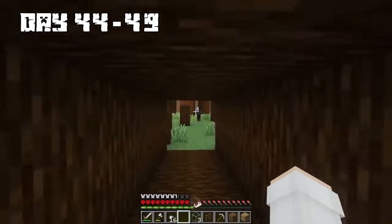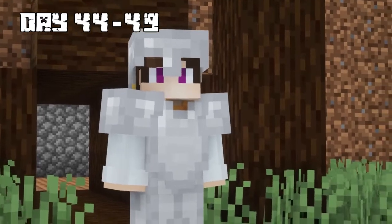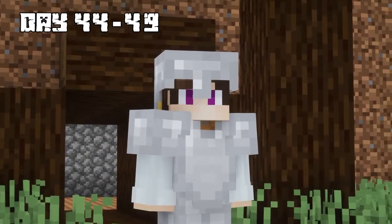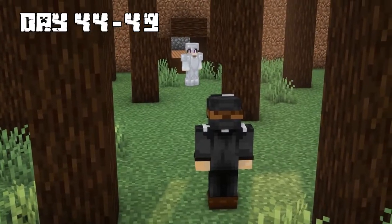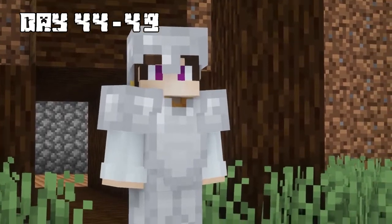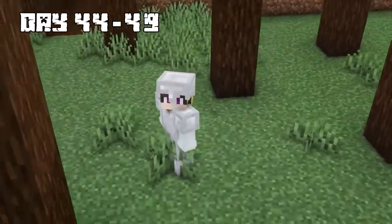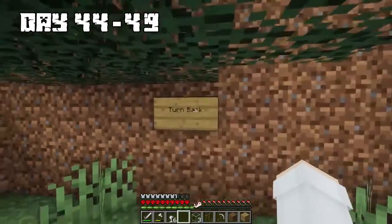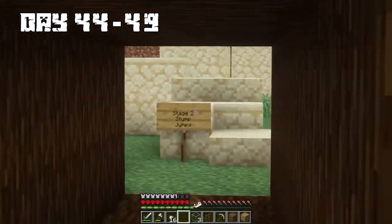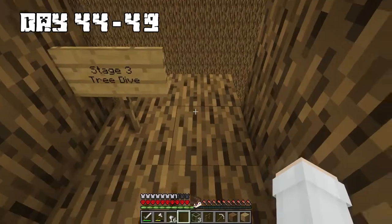On days 44 through 49, I woke up with the Puppet Master watching me. He welcomed me to the next task, warning it would take days to finish. I felt very confident I'd finish quickly. At first I felt confused — all I could see was trees and a sign telling me to turn back, which was stage one. I then made it to stage two and ran through an obstacle course that led to a tree dive section where I had to make a big jump, landing in a pool of water.